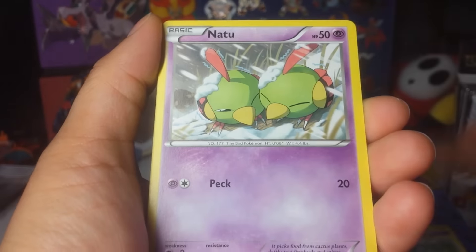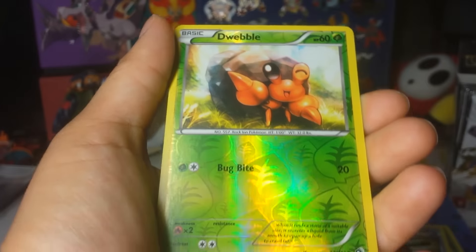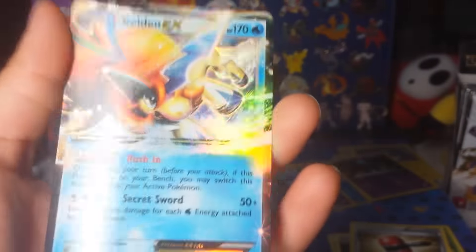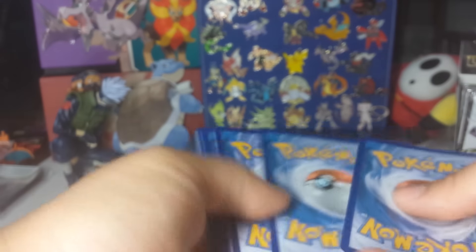Pack 7: Snivy, Minccino, Swablu, DCE, Crushing Hammer, Serperior, Ursaring, Dwebble Reverse, and a Keldeo EX — a non-Radiant Collection EX. I really love Keldeo; it's one of my favorites. Quick question: which one do you like best, Zekrom or Reshiram? I like Zekrom because he just looks cooler. But you don't have to choose — I like Reshiram for Reshiram, but Zekrom is cooler.